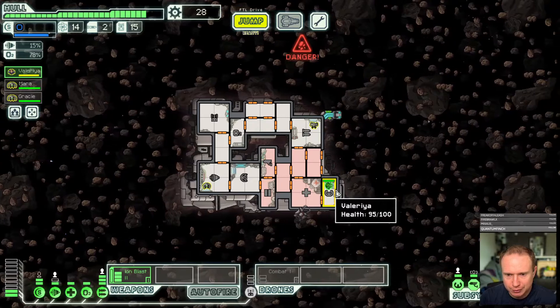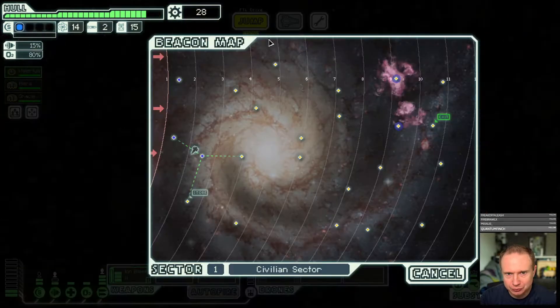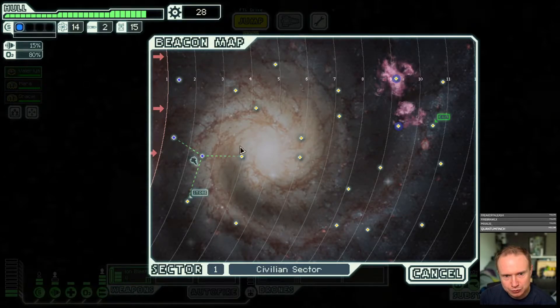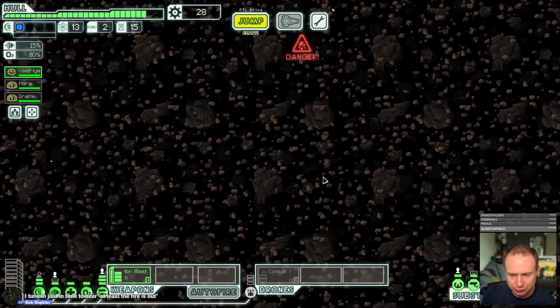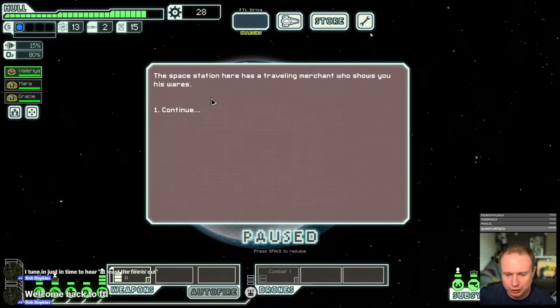We do have nano bot dispersal — I forgot all about that. I'm going to wait for Val to be fully up and operational. We only have 28 scrap. I think we can go here and here, but then I think we have to go to the store, unfortunately. We do have the nano bot to sell, so we could get something good like a defense drone or a drone recovery arm.